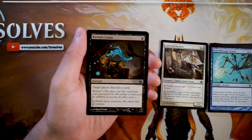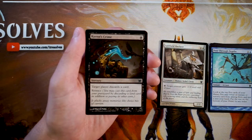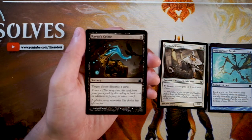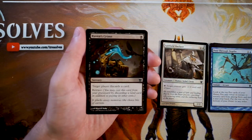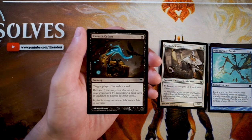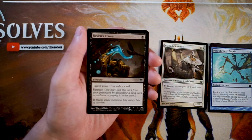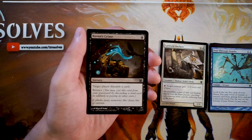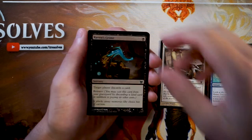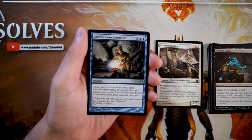Raven's Crime is a sorcery for one black — target player discards a card, and you can retrace it from your graveyard by discarding a land and paying one black again. In constructed it's great for Eight Rack as a repeated discard effect. In limited it's not my favorite — your opponent gets to choose what they discard, so it's okay but not amazing.